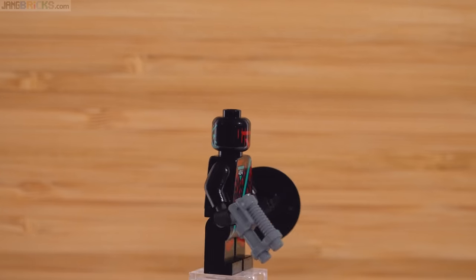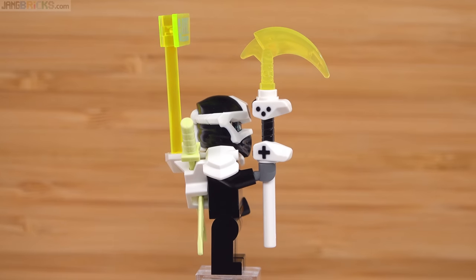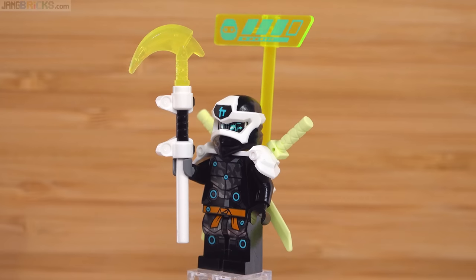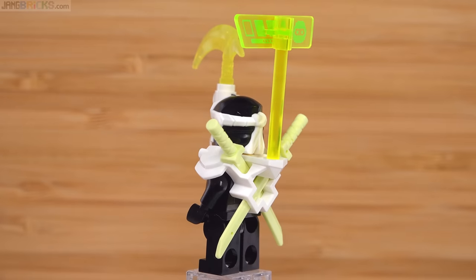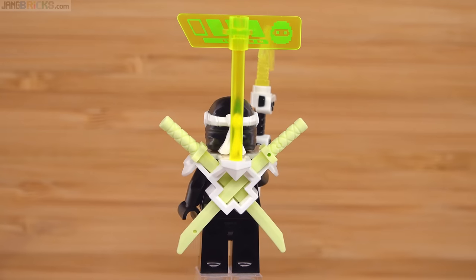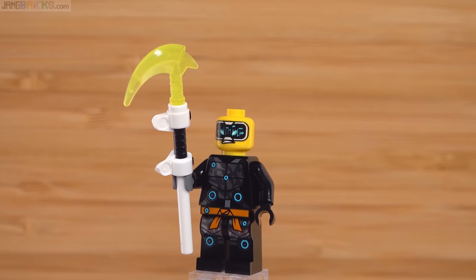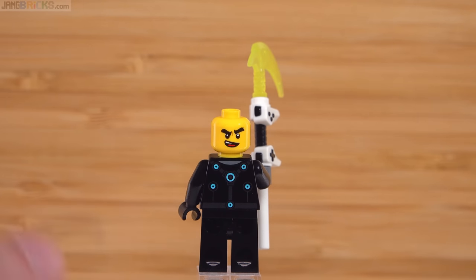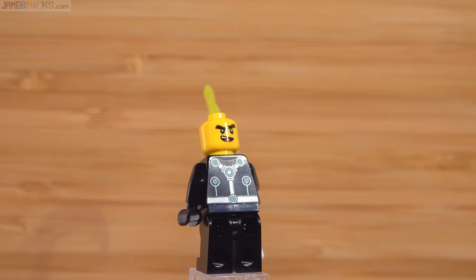On the good side, here is Digi Cole with his game-controller hilt-based weapon. I think the ninja in general this season look pretty good — they're fairly consistent and carry their colors quite well. They also have that really bright white accent color which surprisingly works out with the amount of it they use. Around the back you get an alternate face and more good printing for the torso, which has some metallic sheen that really comes to life in the right light.